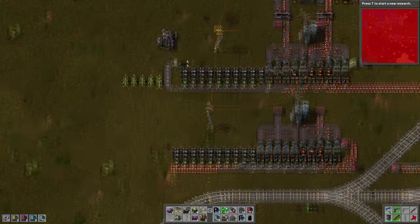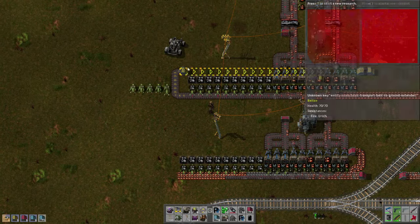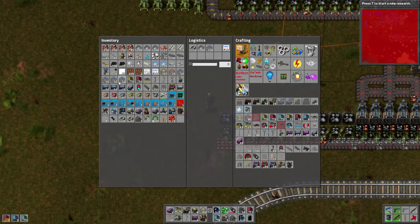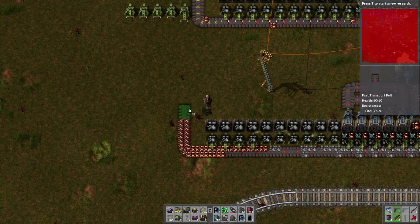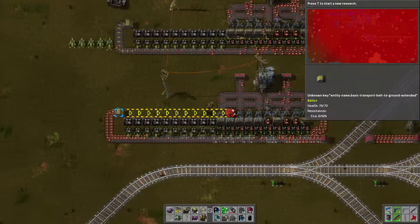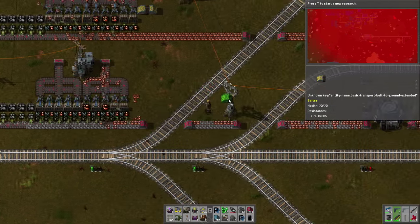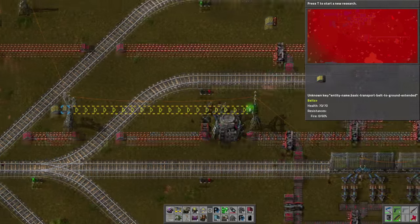We can just use this same system that we've got right up here - we don't need to worry about moving this all back by one. So quite comfortably we can do that. Let's just use our underground belt that we've got hanging around - we can just use the old underground belt, there's no real need to use the brand new stuff or the medium tier stuff.